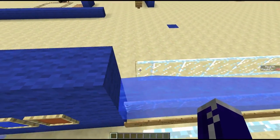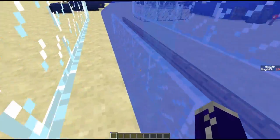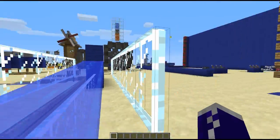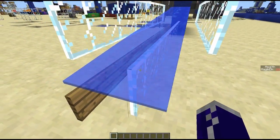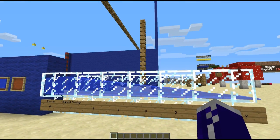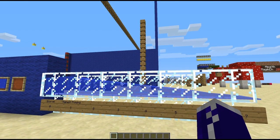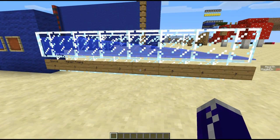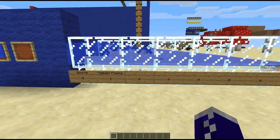Water will also push any entities in the direction that it's flowing. I'm not holding any buttons - that's just the water pushing me. So if the water wants to flow that way it'll push you that way. If the water is flowing down it'll push you down. If for whatever reason you flip gravity upside down and water is flowing upwards, I'm sure it would push you upwards as well.